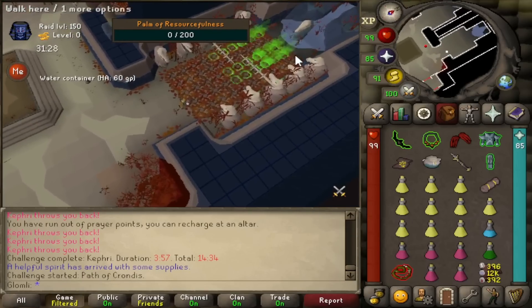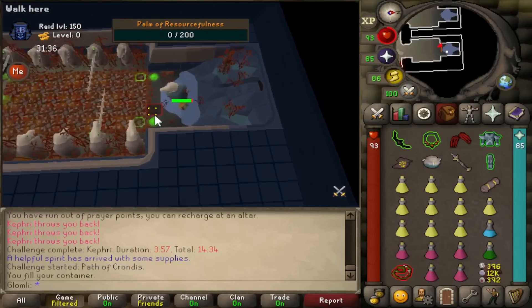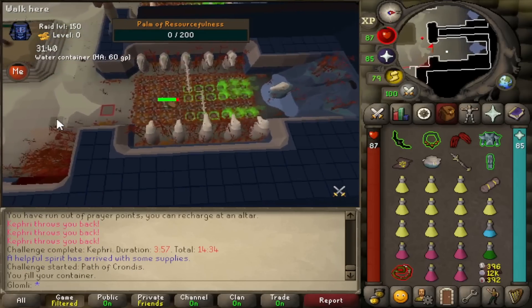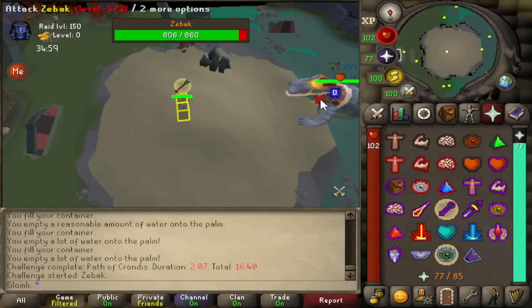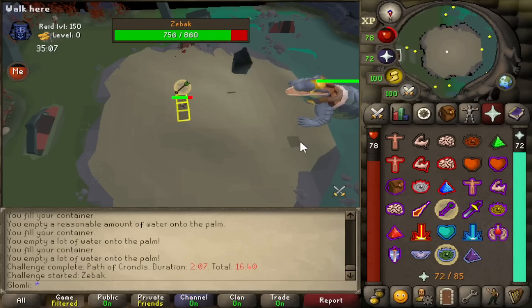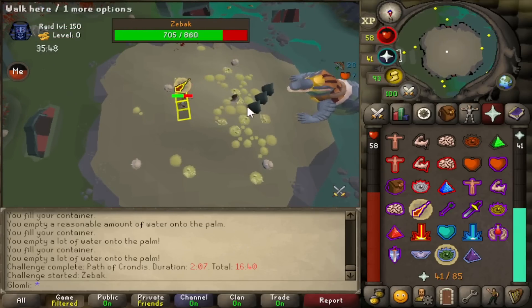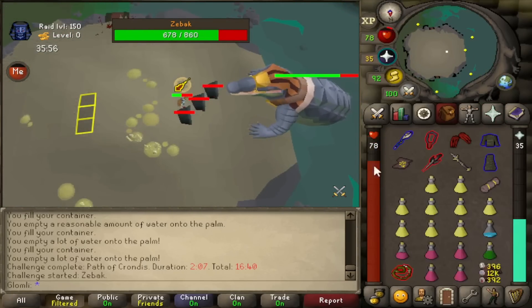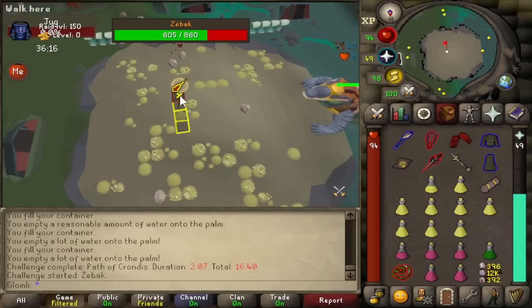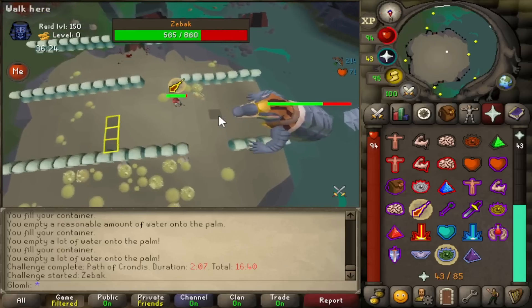Here we are with the Path of Krondus — this one is kind of okay, sometimes I do alright, sometimes terribly. Essentially, all you want to do is pick up the water container, fill it at one of the four fountains after running through those little crocodile things, then come back and water the plant while killing those little crocodiles because they will eat the plant. After the puzzle room you face Zebak, the big old crocodile. This guy is kind of like Jad — you just want to make sure you're praying either range or magic and he'll swap every so often. The hardest thing is these little jugs you need to push — if you're not fast enough you get absolutely screamed on. Push the jugs, attack near the rocks, and hide behind them. He also throws waves on the ground, kind of like the Dragon Slayer 2 fight.